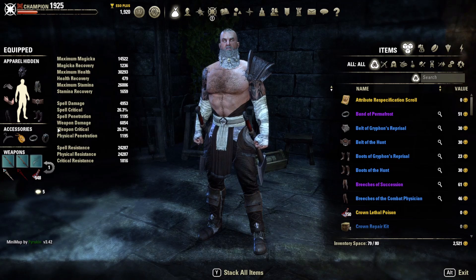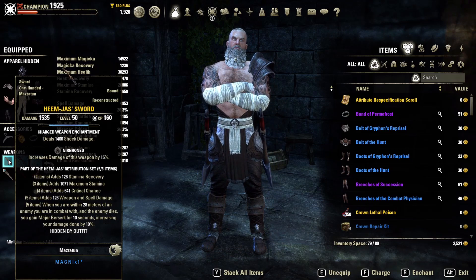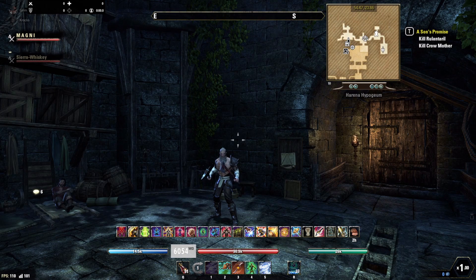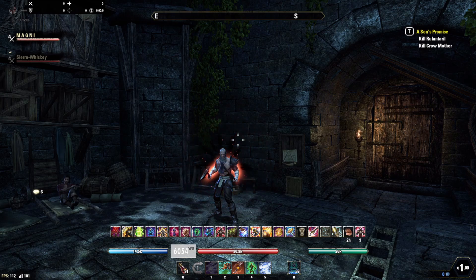The next set is Himjahs, which can be farmed at Runes of Mazatun. The two-piece is Stam Recovery, three-piece is Max Stam, four-piece is Crit Chance, and the first five-piece is weapon and spell damage. The second five-piece: when you are within 28 meters of an enemy you were in combat with and the enemy dies, you gain Major Berserk for 10 seconds, increasing your damage done by 10%. Major Berserk cannot stack on itself, but you can refresh the buff.